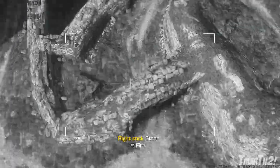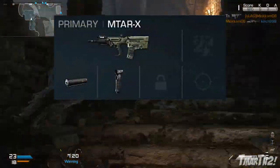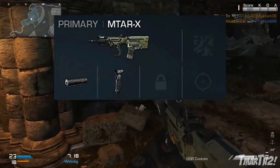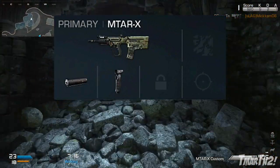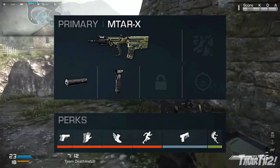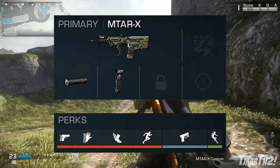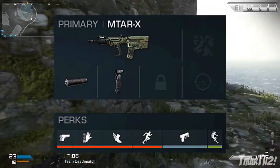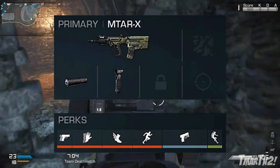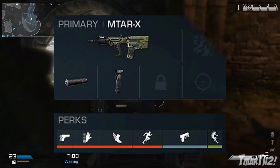Speaking of sleight of hand, let's go into recommended perks and attachments. For attachments, I really like the silencer and foregrip on this weapon — that's usually what I run. You can also use optics if you need them, and muzzle brake and rapid fire are actually pretty good as well. For perks, my favorite setup is Ready Up, Sleight of Hand, Agility, Marathon, Quickdraw, and Resilience — that's my go-to SMG perk setup. You can also use Focus, Blast Shield, Dead Silence, Hardline, etc., depending on your situation or goal.